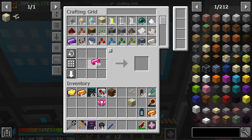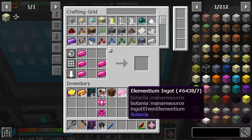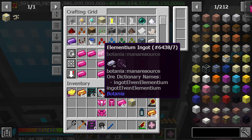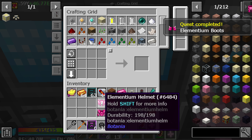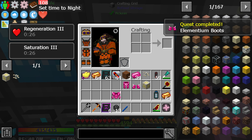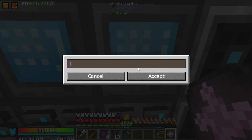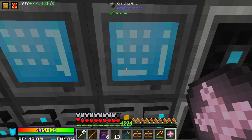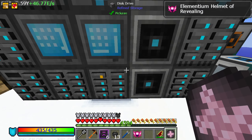You need the goggles of revealing to trigger the quest. Jesus, I can't think - my brain is drawing a blank. For the goggles we just need to go to the shop - goggles of revealing, let's buy 32 of them. I know I didn't need to buy that many, but why not? Goggles of revealing quest is now done! Holy cow, we're going through it all right now.